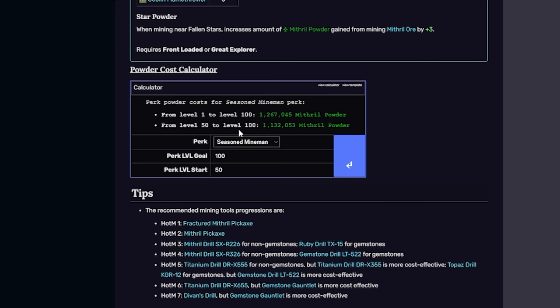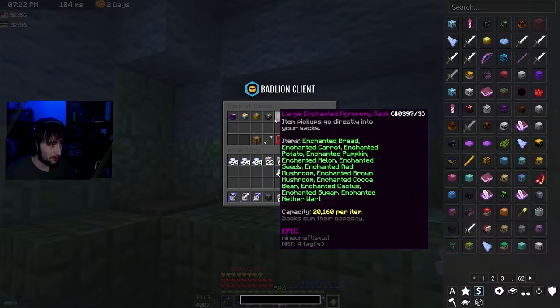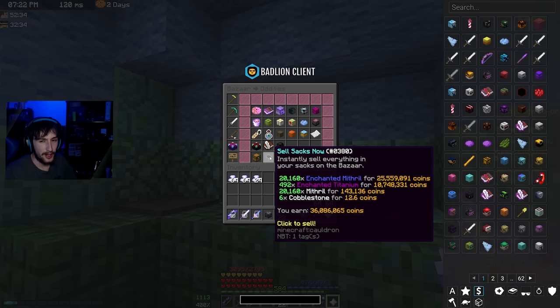On the Hypixel Skyblock wiki there's a calculator for how much mithril powder you'll need. I'm level 50 now, so from level 50 to level 100 it's 1.132 million — I'll call it 1.15 million mithril powder because it's not always accurate. I'm going to sit here until I get this. But first, let's sell all of this.